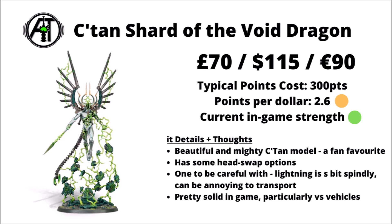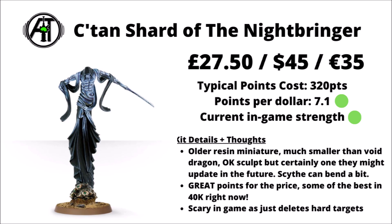For C'tan, we also have the Shard of the Nightbringer. For arguably the mightiest C'tan and the Spectre of Death itself, he may be looking at the Void Dragon's new miniature with some envy, but he does come with positives — he's really quite cheap at £27.50, $45 or €35, and that gets you 320 points in-game. In terms of investing money to get points on the board, he's about one of the best buys you can make. He cuts through invulnerable saves and deals out buckets of mortal wounds, with the Necrodermis special rule to stop him taking too many wounds at once. The sculpt is a bit of a classic and is a resin fine-cast kit, which is a downside.